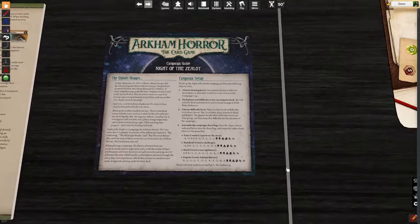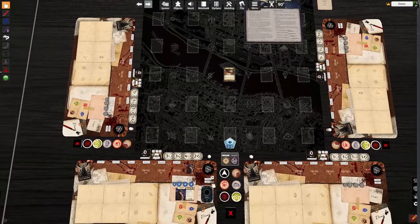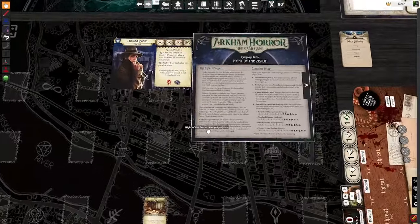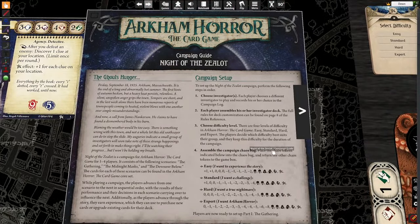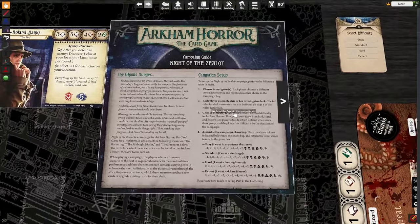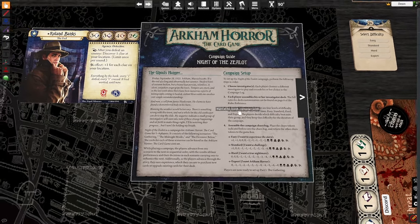This is where we're going to get into skill tests a little bit. We're going to blow this card up really big and draw your attention to this: assemble the chaos bag. Place the chaos tokens indicated below into the chaos bag and return the other chaos tokens to the game box. This is based on the difficulty you chose in step three of the campaign setup — easy, standard, hard, expert. I pretty much play on standard exclusively. If you're a new player, I do not recommend playing on hard.